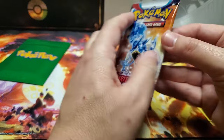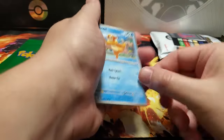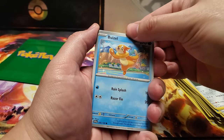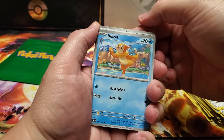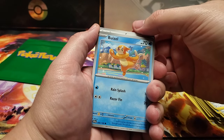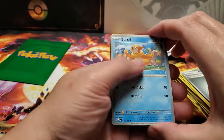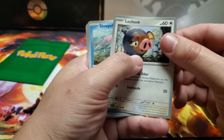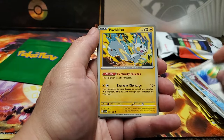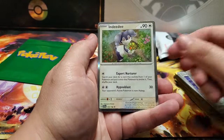Last pack - we got Scarlet Violet Base Set. Wormadam looks funny; it evolved from Burmy. What do you think the energy is? Fairy? Nope, it's steel - that's okay. We got Buizel, Energy Retrieval, Lechonk - otherwise known as Sloansy - Slowpoke, Drifloon, Misball, Pachirisu, Reverse Holo Switch, Reverse Holo Electric Generator, and a Holo Indeedee.